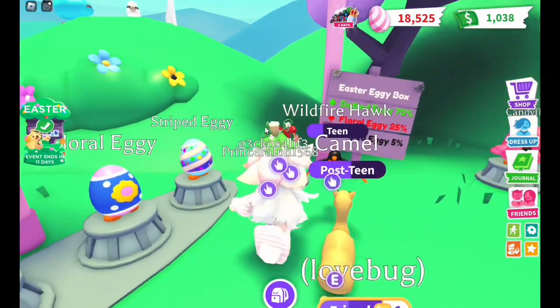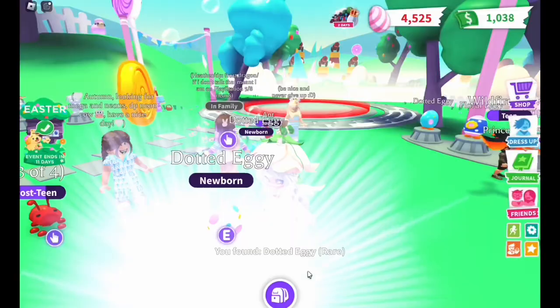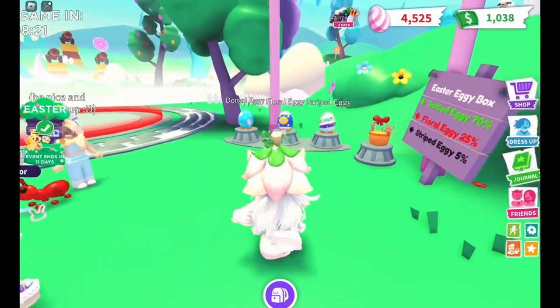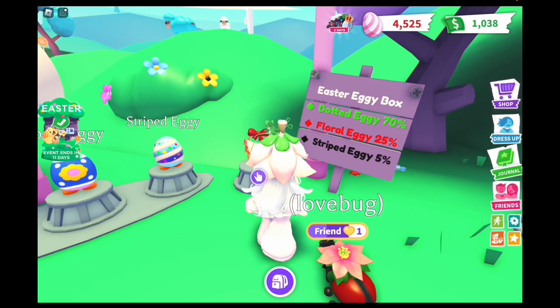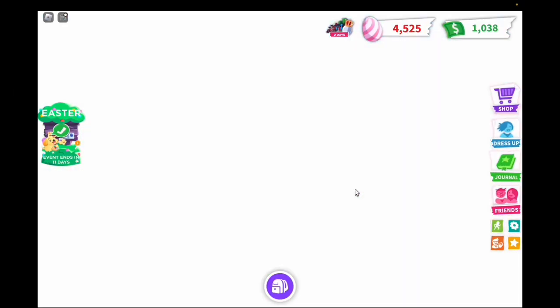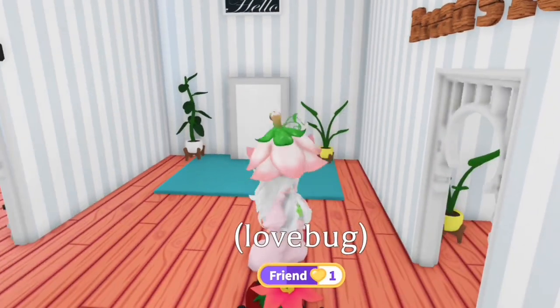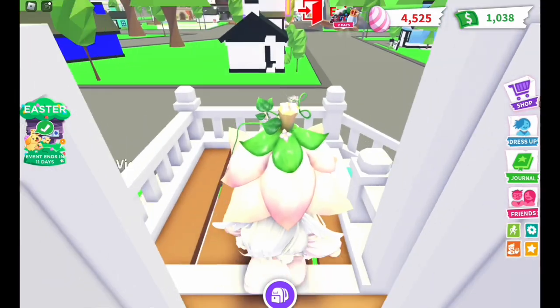Let's try another egg real quick. Who are we going to get? Y'all are going to drive me nuts — I just want a flipping striped egg. That's all I want. I didn't realize it was 5%. Can we sneak into your house? You've got a hot air balloon? That's crazy. I'll get out — I don't want to make you mad. Sorry.